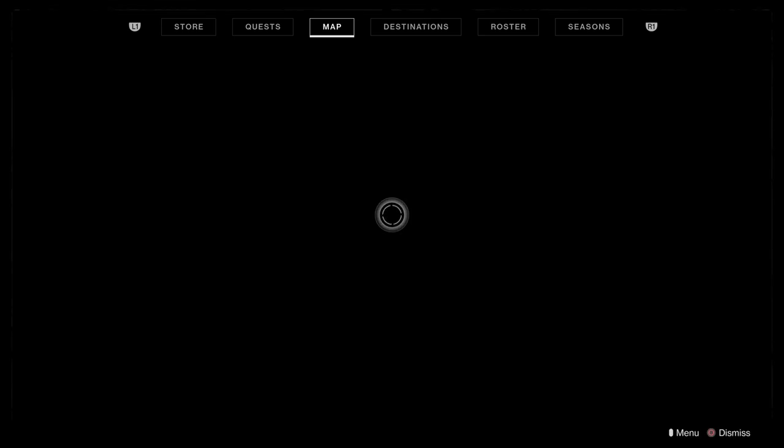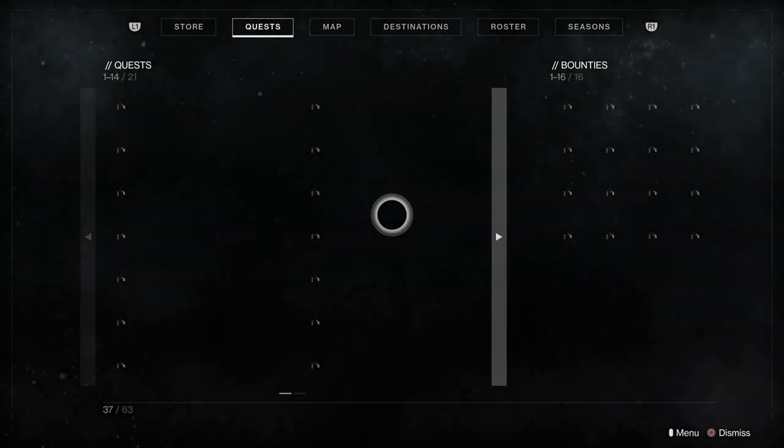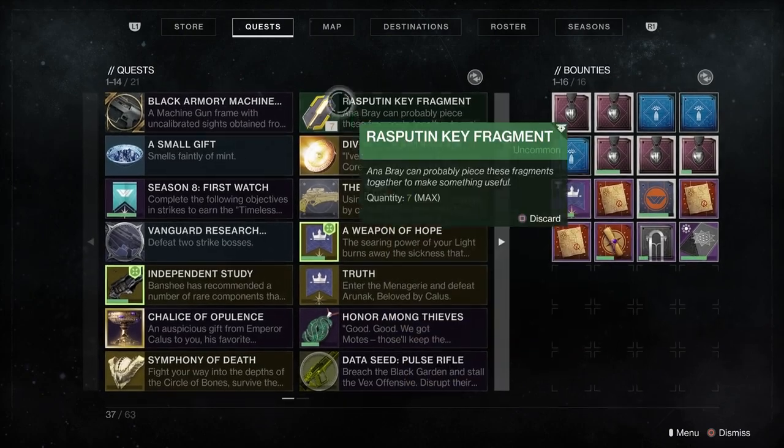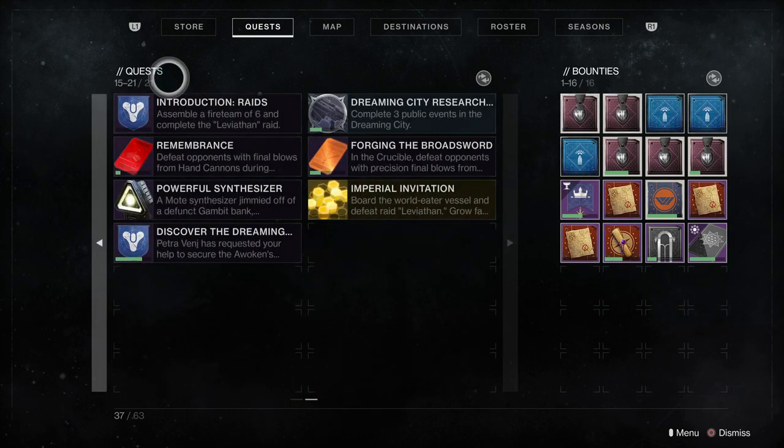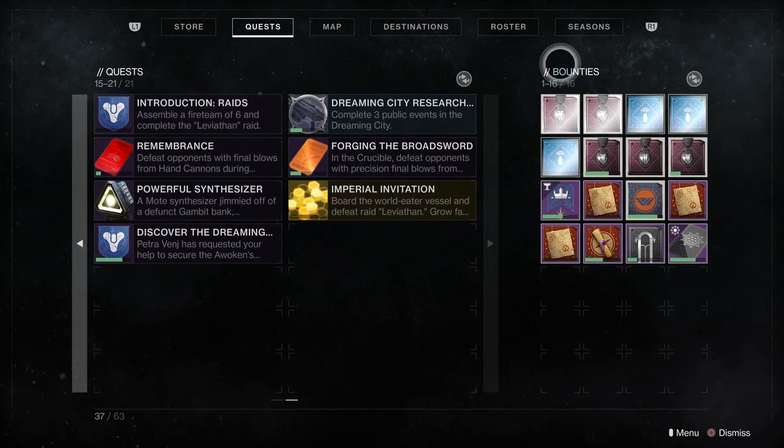When you're at your map you're going to tab over once to your quest tab. When you're in your quest tab you're going to look at the top here and it's going to show you how many quests you currently have. So I currently have 21 quests and how many bounties — 16.